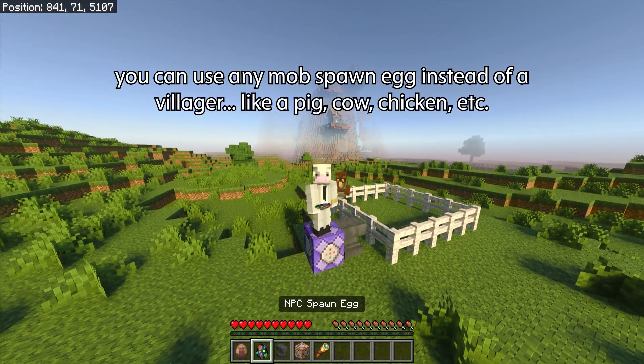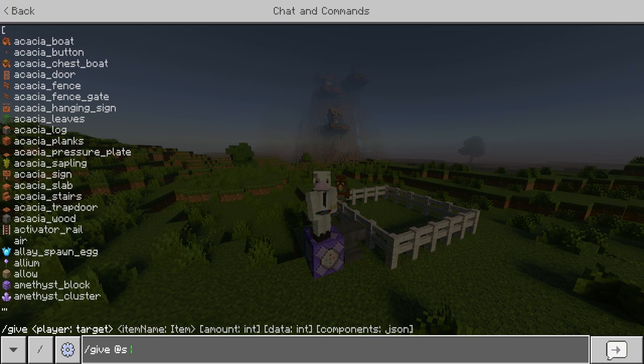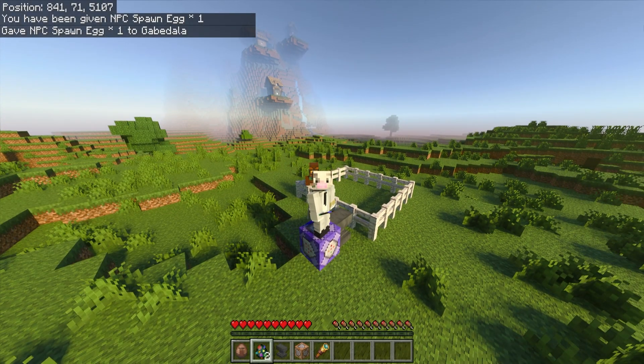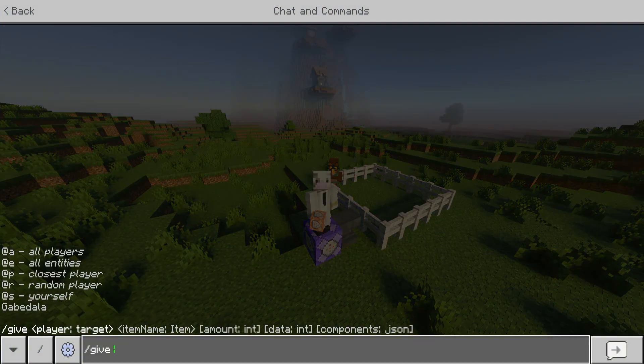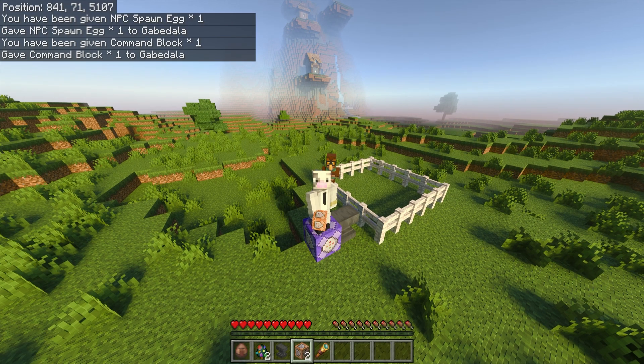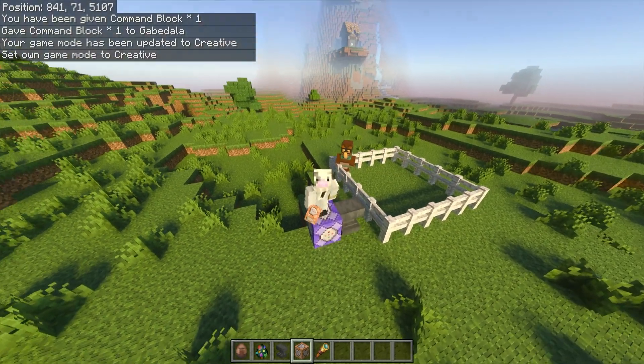You want to grab a villager spawn egg, an NPC spawn egg, an anvil, and a command block. To get the NPC spawn egg, do: /give @s spawn_egg 1 51 and hit Enter — you'll get one in your inventory. To get a command block, do: /give @s command_block and hit Enter, and you'll get one as well.